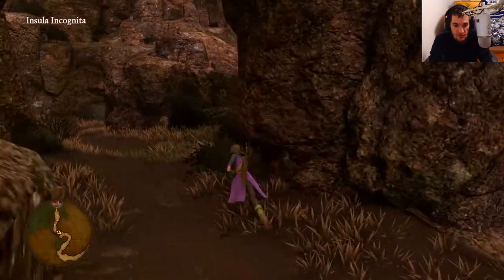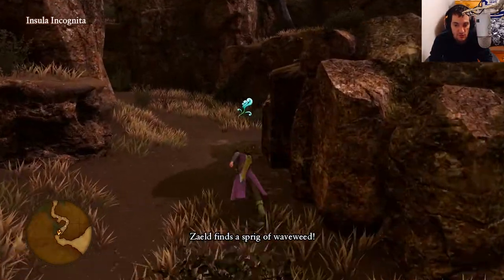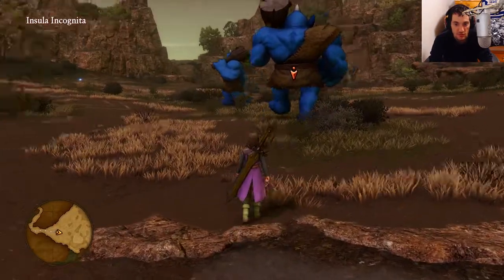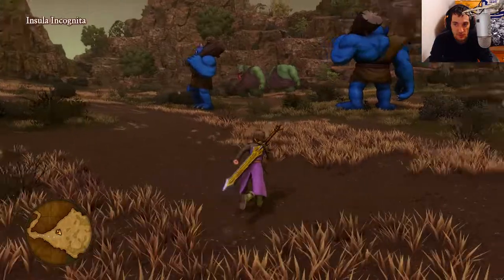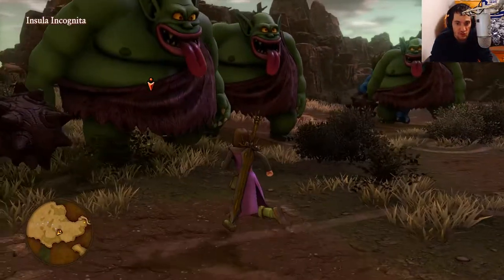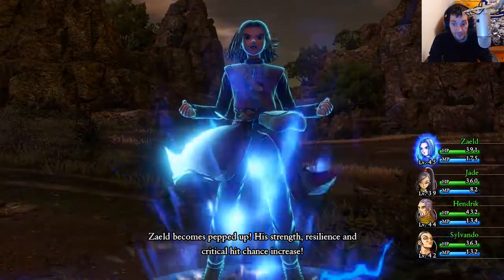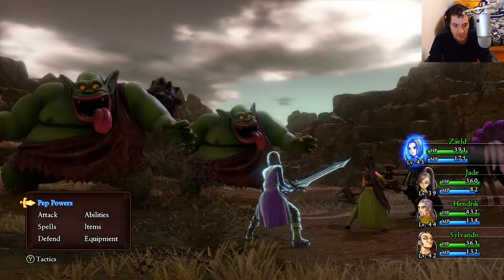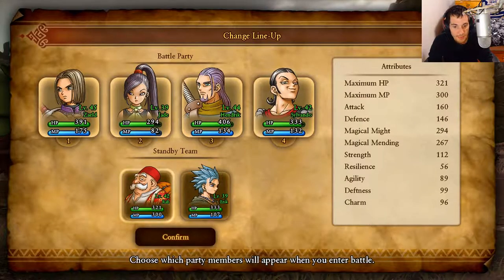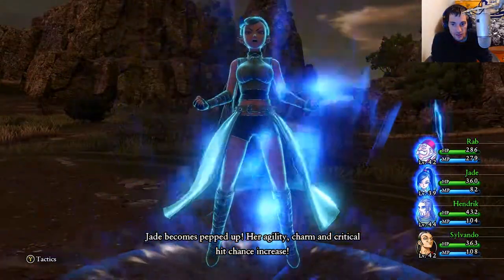Our first goal here is to get Buff Buff set up. In order to get Buff Buff, we need Jade and the hero to be pepped up. We're going to attack these green trolls — Boss Trolls — these are definitely new. Zeal's already pepped up so I don't have to worry about him. I'm switching out the main hero for Rab to keep Zeal pepped up while I wait for Jade. Okay, we got Jade pepped up now, which means I can switch out Rab.